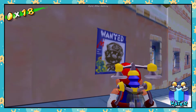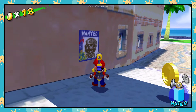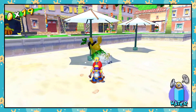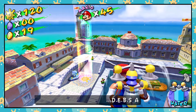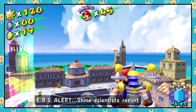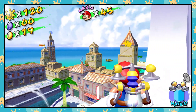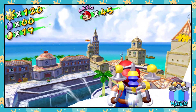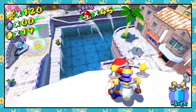FLUDD, Mario's multi-purpose water pack that he received from Professor E. Gadd, added an extra layer of discoveries to be made and fun to be had. I also really appreciated the Delfino emergency broadcast system alerts that would give you subtle hints that something was happening in the plaza or a new world was open for you to explore. And besides all that, Delfino Plaza is just lovely to look at.